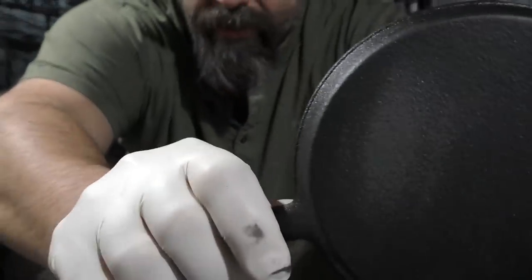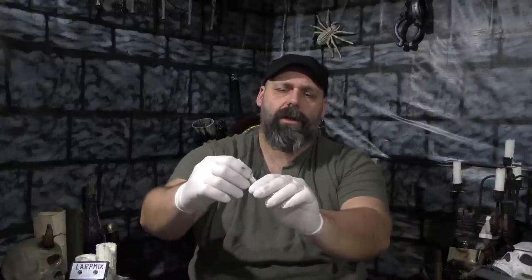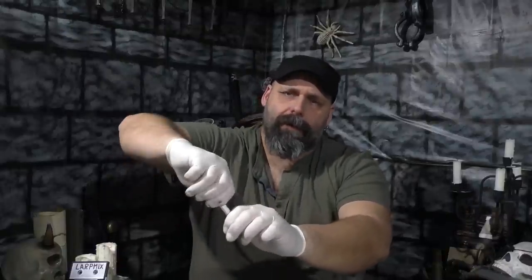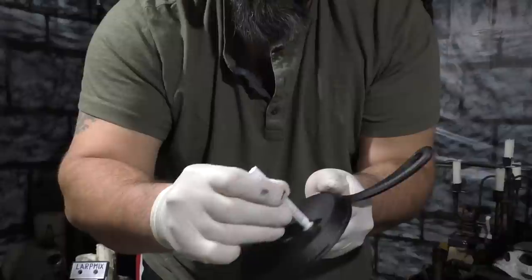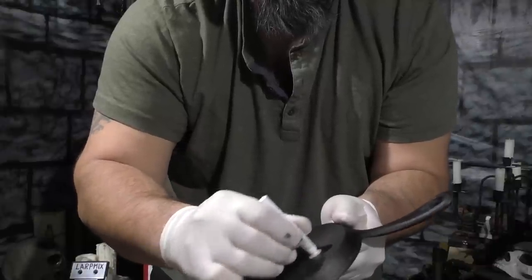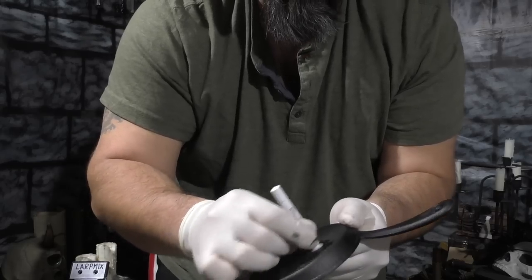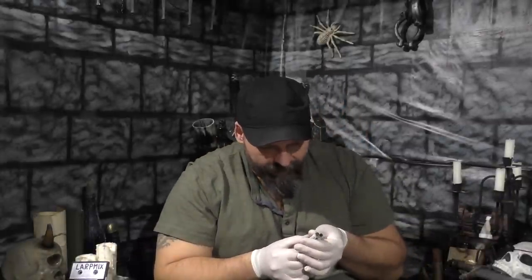I went ahead and sanded that down and you can see that we are past any sort of coating or anything, so we're into it now. Let's go ahead and open up our lead test. We crush the front part and then the back part. It says shake twice and then squeeze until the yellow stuff comes to the top, which there is. And now if it turns a pink or red, then lead is present. I actually repeated the test, and on both of these, you can see there's some gray from the cast iron, but there is no pink or red present on either of these at all.